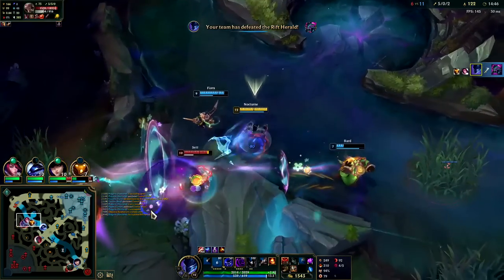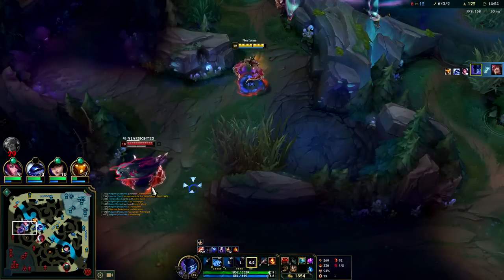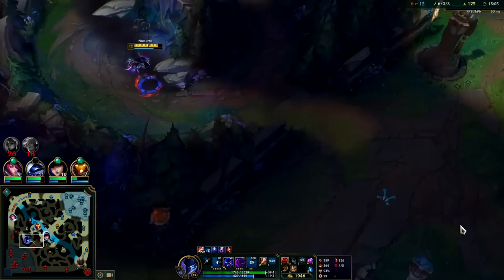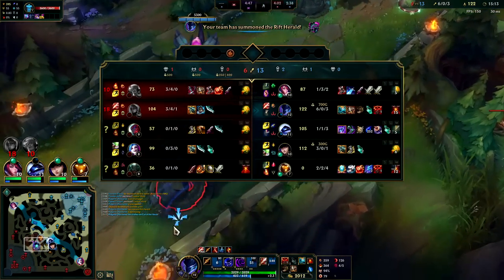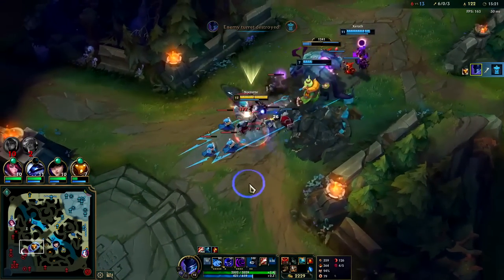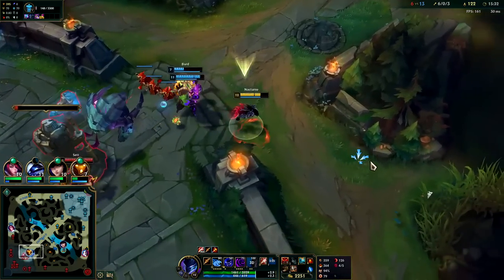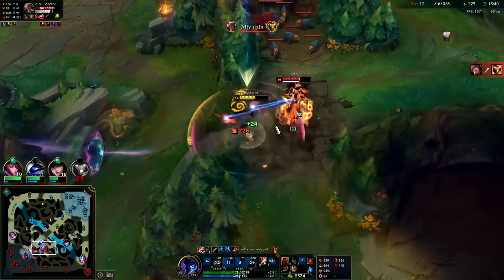We didn't block an ability because he didn't use one on us. Got our Fear off — Stridebreaker, E, Q, Ignite. Fiora didn't rotate which was frustrating; we could have taken a lot there. We could take the next turret, but bot lane didn't rotate and their jungle and top were dead. We end up taking the turret. We don't want to take the inhib this early though — taking inhib this early would be a colossal mistake. He used his R to get out of that.